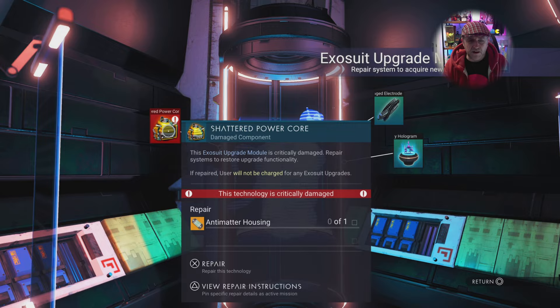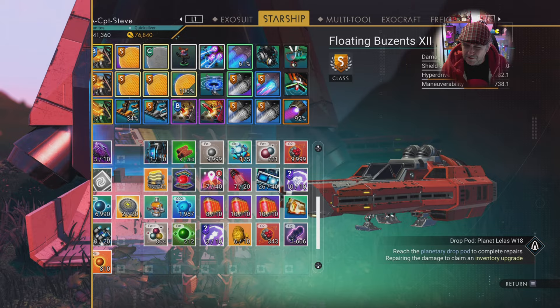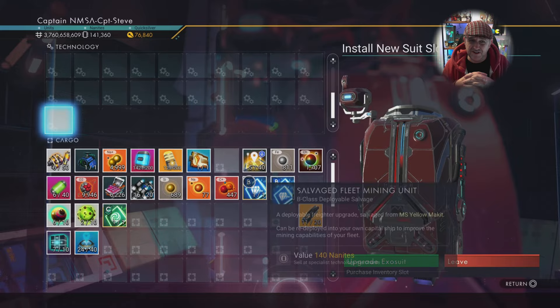I'm just clicking onto each of these — boom boom boom — but I've run out of antimatter housing, so I'll have to craft some more. Luckily these things are crafted from the most basic resources. For sodium nitrate, just get normal sodium plants — the little yellow ones — put them in a refiner and turn them into sodium nitrate. Easy. And you only need 10 per drop pod, so it's not a massive ask.